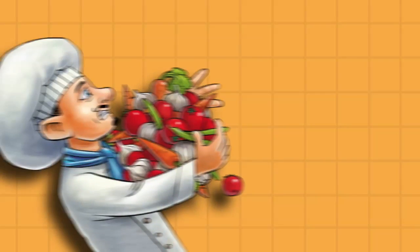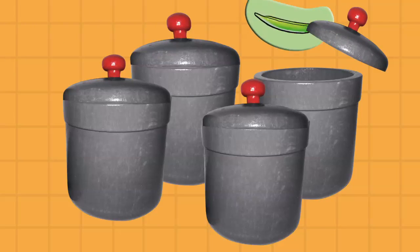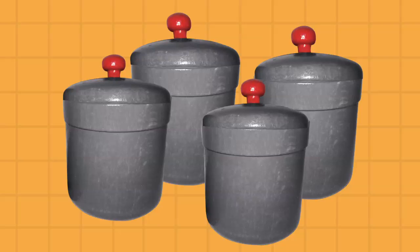There's chaos in the kitchen. Chef Alfredo has forgotten which soup is simmering in which pot. Can you help him out by adding the correct ingredients to the different pots?